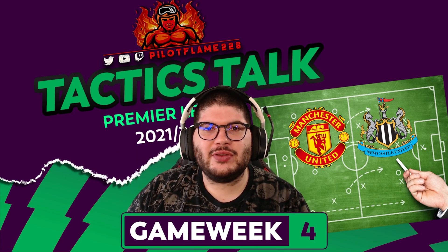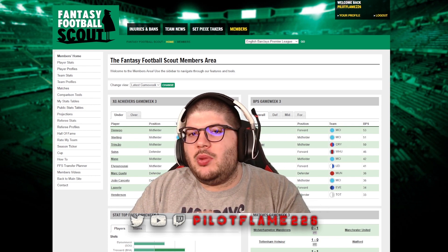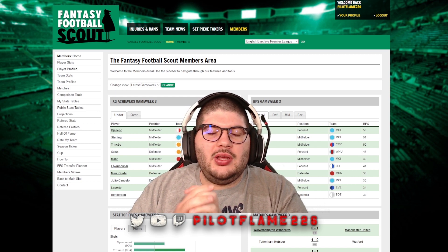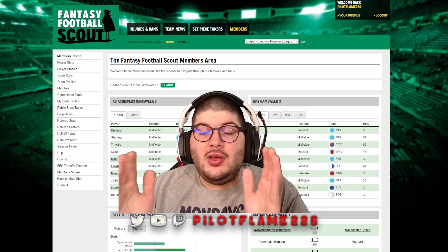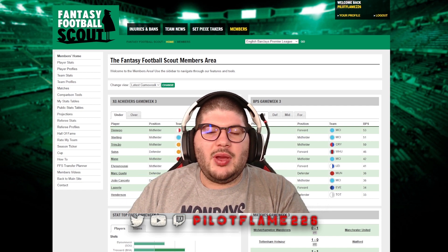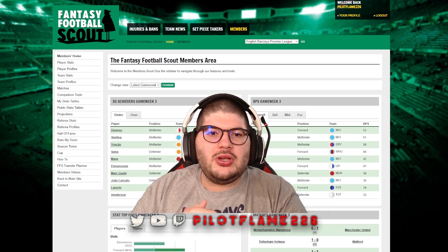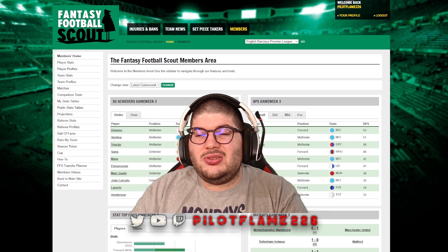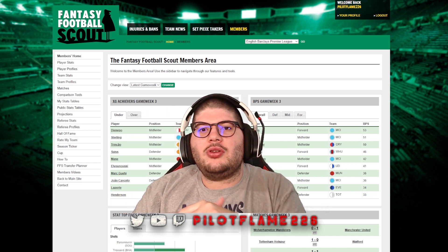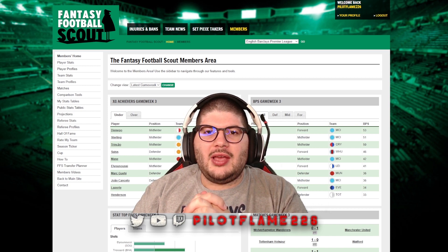Let's talk about our partners for the video — Fantasy Football Scout. If you haven't heard of them, they have a fantastic members area. During the regular season it's 25 pounds for the membership, lasting the entire year. You get a bunch of different stats powered by Opta, custom tables, the Rate My Team tool, the season ticker, player comparison tools, and much more to help elevate your FPL game. Use the link in the description below to sign up and get access to these exclusive tools.